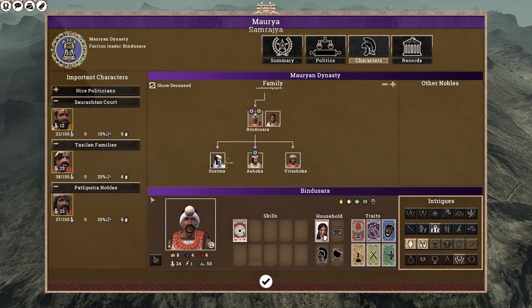Bindusara has three sons: Tsushima, Ashoka the Great, and Vitashoka. Ashoka is a very prominent character in Indian history as he established the largest empire in the Indian subcontinent throughout history — bigger than even the Mughal Empire and even bigger than the British Raj. It pretty much encompassed all of present-day Sri Lanka, India, Bangladesh, Nepal, Afghanistan, Pakistan, and even parts of Iran.